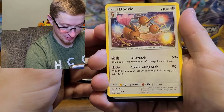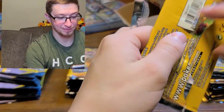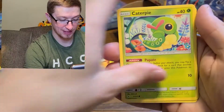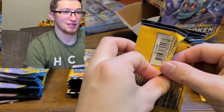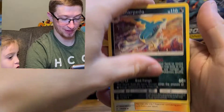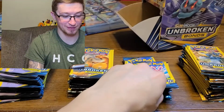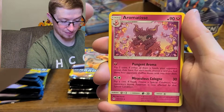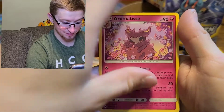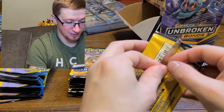Arbok and Dodrio. Dodrio. Caterpie and Surge's Raichu. Let's keep on with this pack. Meltan torpedo - that's a cool torpedo. Another Lieutenant Surge trainer - that's pretty neat. You open that one, I'll open this one. Koffing - oh, that's a good card, that's a rare too! Antenna Kartana - pretty neat rare we got there, because we've never pulled that card before.